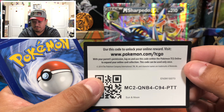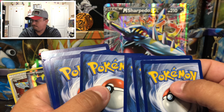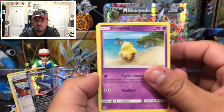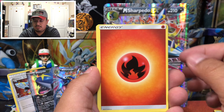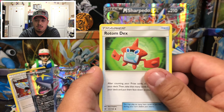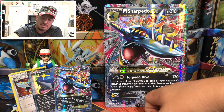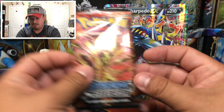Sun and Moon right here to open up. There is the code card. We have a Drowzee, Cutiefly, Skarmory, Bounsweet, Alolan Diglett, a Great Ball, Pyukumuku, Rotom Deck, Sliggoo, and a Lycanroc — that is the rare holographic card. Nice!